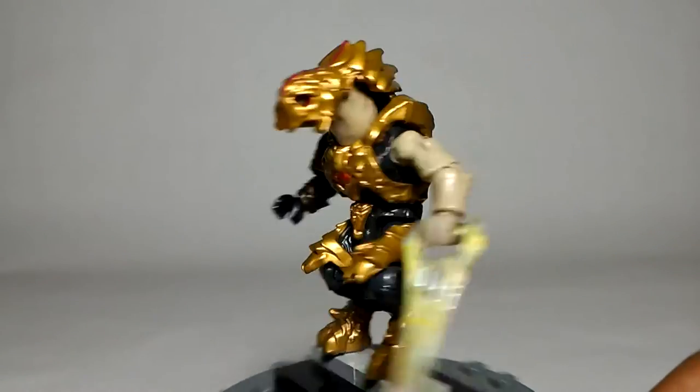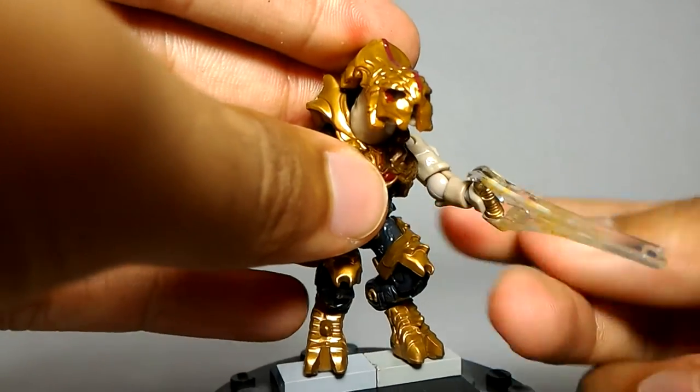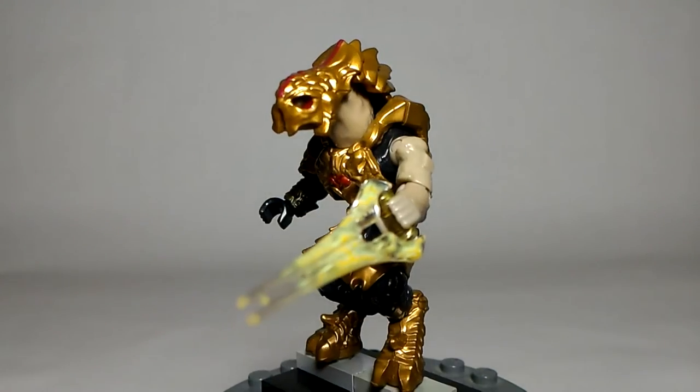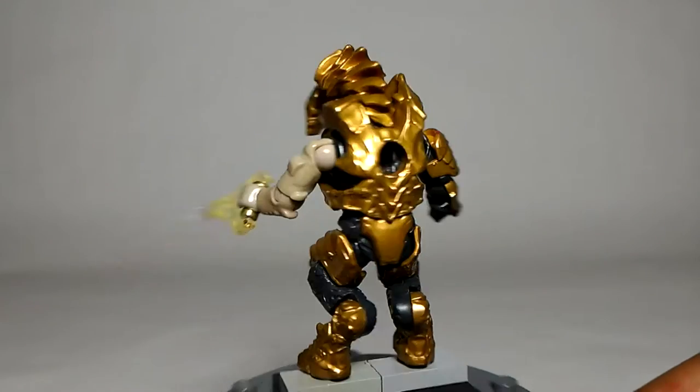That's pretty much going to do it for the red markings on this figure - they look really cool. I really like how they went all out on the markings and design. This is actually the first time I've been able to get the Arbiter - I wasn't able to pick up that Warthog set yet, so this is the first time I've gotten the Halo 5 Arbiter. It looks really, really cool. They finally got the size right for the Elite, so the Arbiter actually looks normal standing next to Master Chief.